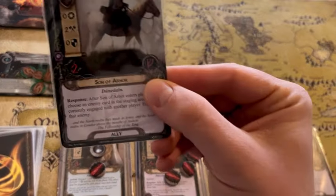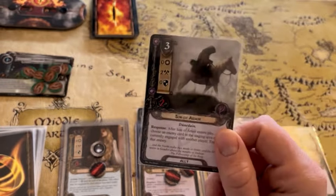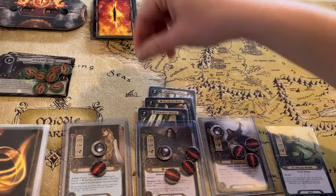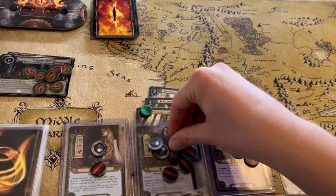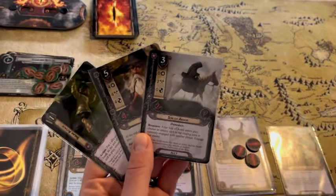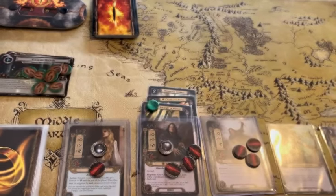Son of Arnor's ability: after Son of Arnor enters play, choose an enemy card in the staging area or currently engaged with another player and engage that enemy. I'm going to exhaust that Steward of Gondor and get a couple more resources. That allows us to go ahead and pay for Son of Arnor to get someone out there to defend and attack if we need to. We also hold on to our other Gandalf Sneak Attack ready should we need it.